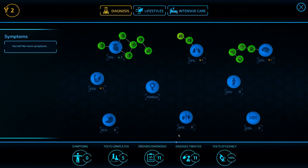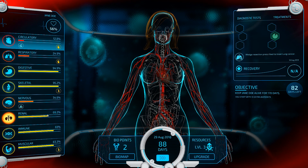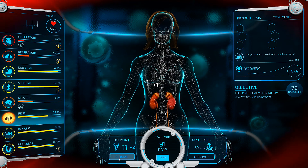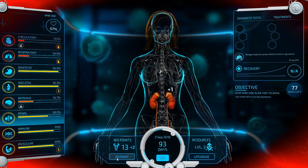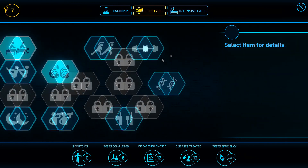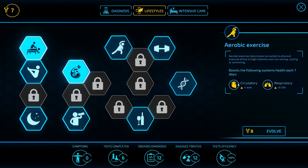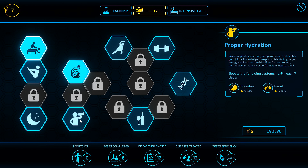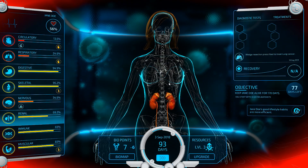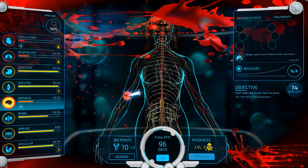That looks pretty good. Patient is basically already done, and we can start running out the clock at this point. This is going to be a very easy scenario — just a few really well-placed diagnoses, go for that extra booster for the emergency room, and then boom, you just can't lose. We'll go for the better lifestyles now, and then we're going to go for aerobic exercise, because that's circulatory and respiratory. We'll save up one more point and go for the aerobic exercising. Actually, we could go for extra points right now.